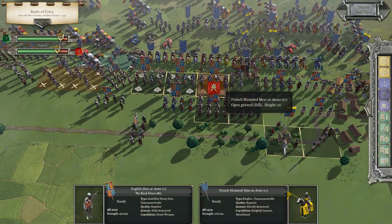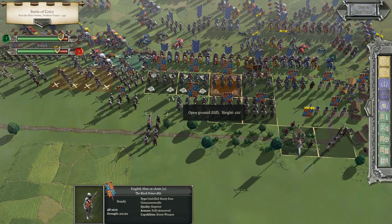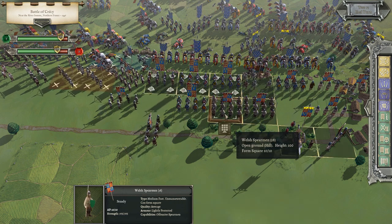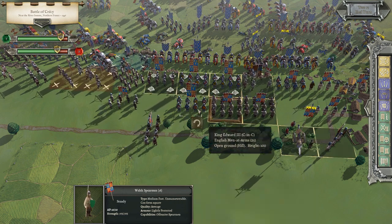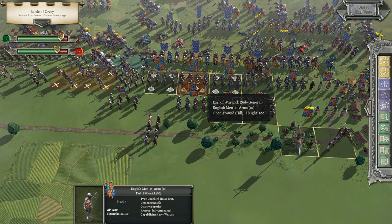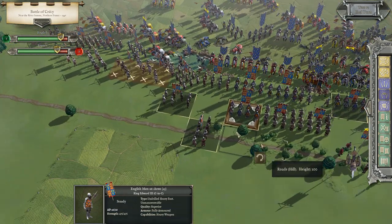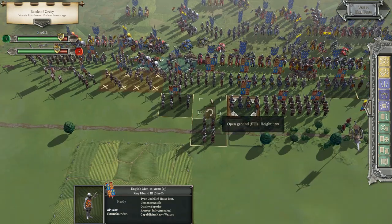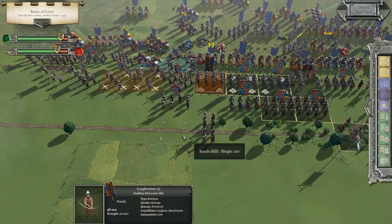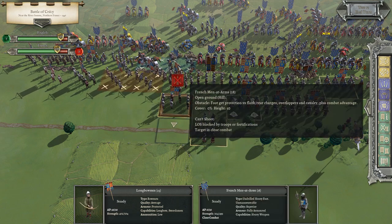Welsh spearmen are hanging on. I'm not going to cause the impact there even if it may work to our advantage eventually. Earl of Warwick just sitting here. The king is sitting here. Black Prince, Earl of Warwick, and there's the king. Let's keep firing our crossbow right into their grill. These crossbowmen are behind everything so they're not able to fire.